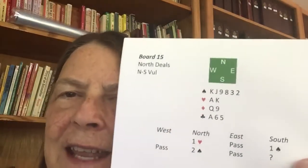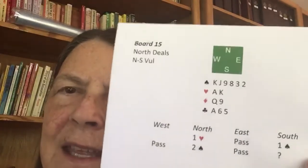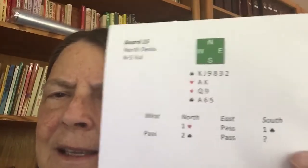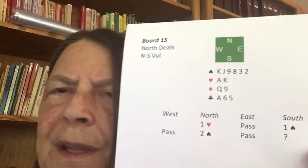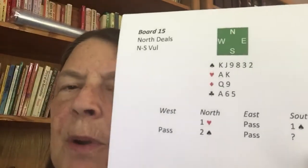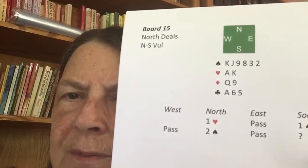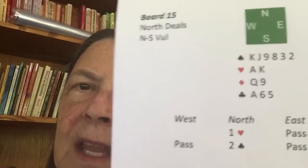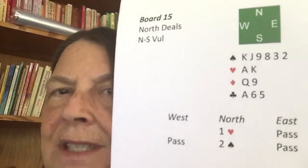Alright, here we go. Number 15. On 15 — I wish I had that hand in real life very often. I have 17 high card points. Partner opens one heart. I bid one spade. Partner bids two spades. So I know that partner has at least five hearts, at least four spades, and 12 to around 15 points. I have 17.